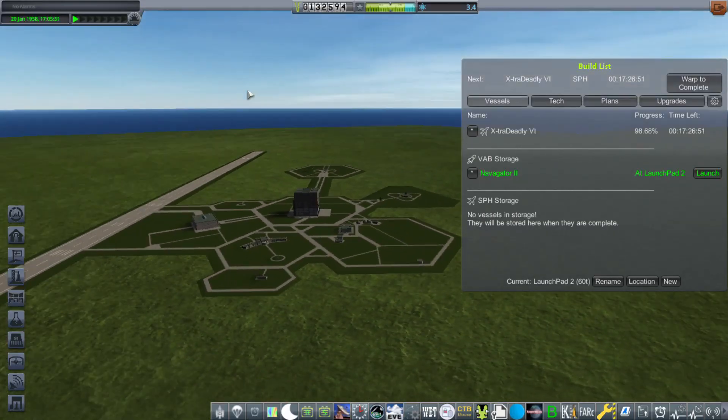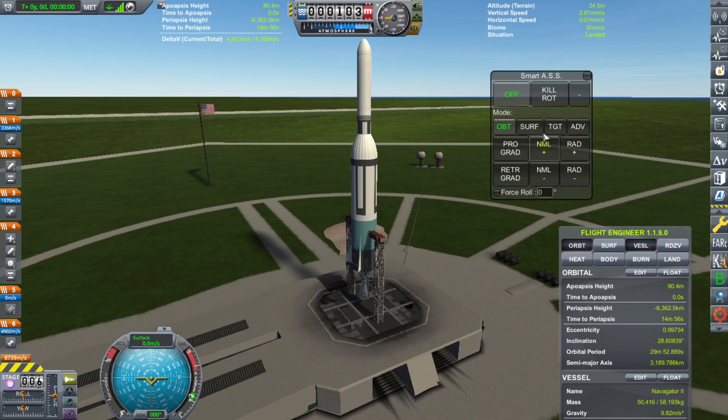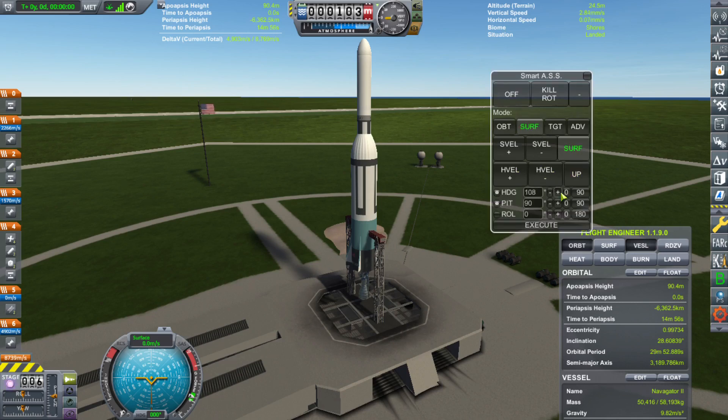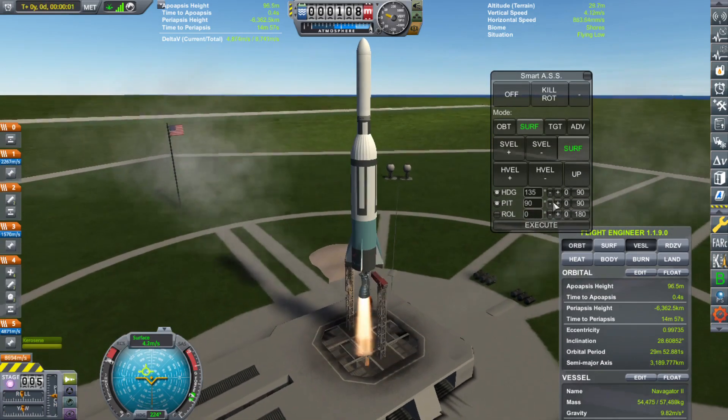But first, I'm going to have to retry that navigational satellite before we lose the contract. The first thing I'm going to do on the launch pad is change our heading, because this thing has to go into a 45-degree orbit, which means we can't just launch straight east. Then I'm going to fire up that engine and we're going to get on the way.